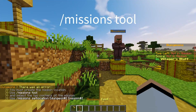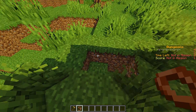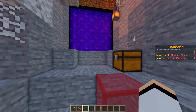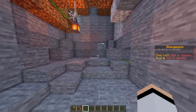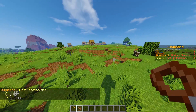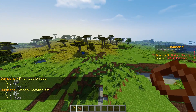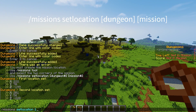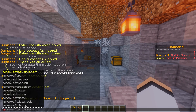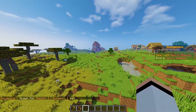Setting the mission location works exactly like the hub. Specify where the mission is and set the spawn. Head over to the mission area you've marked out — select the two corners with your missions tool, just like World Guard. Once the region is configured, set the spawn inside that region using slash mission set spawn, followed by the dungeon number and mission number. Players will now spawn at that exact point.